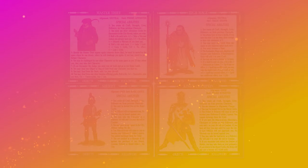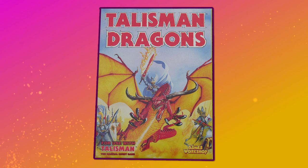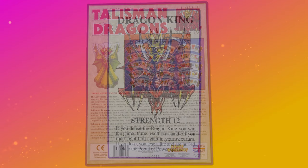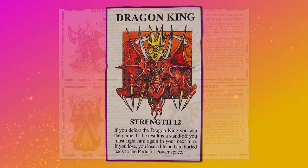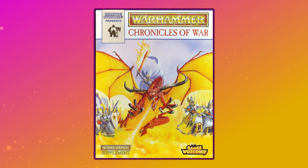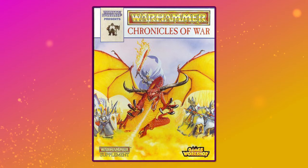The 6th and final complete expansion for Talisman 2nd edition would be released in 1992: Talisman Dragons. With the dragon king and dragon cult unleashing a deluge of dangerous dragons across the land, this set is draconic in every way imaginable. Across 80-plus new cards, there are new dragon-themed monsters, encounters and treasures. Even the new character options follow that theme with a questing knight, a dragon slayer, a dragon rider and a dragon priest. The cover art for this set was by David Gallagher and would later be reused on the Warhammer Chronicles of War Battle Reports compilation.